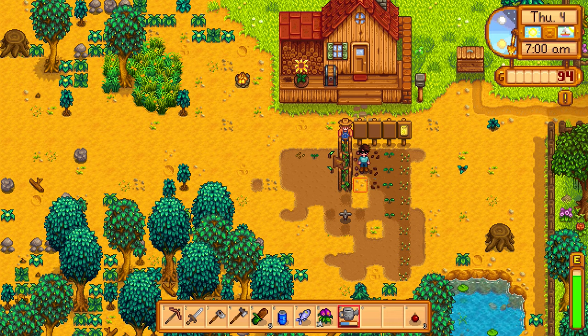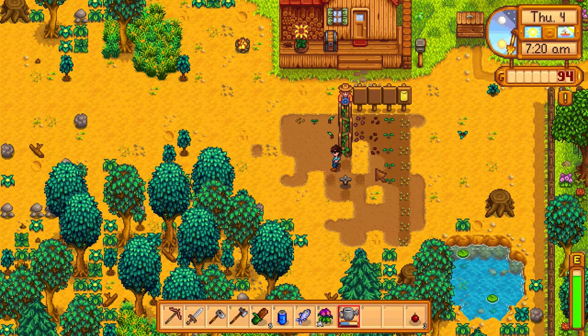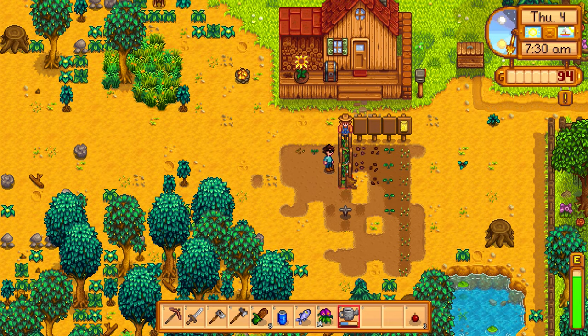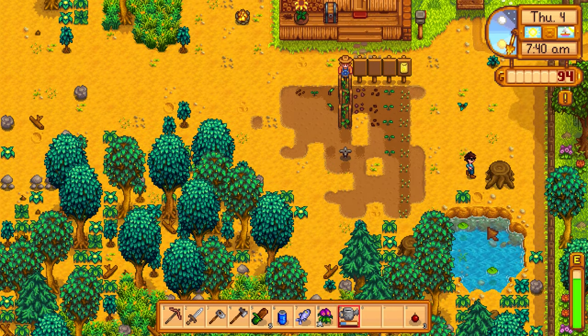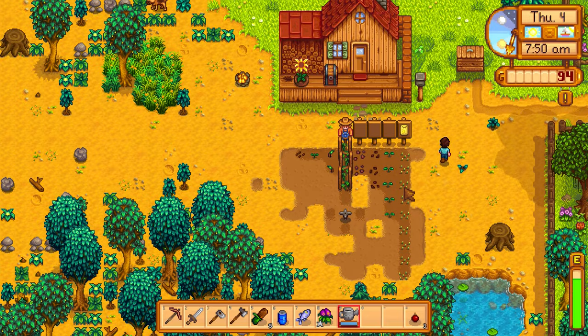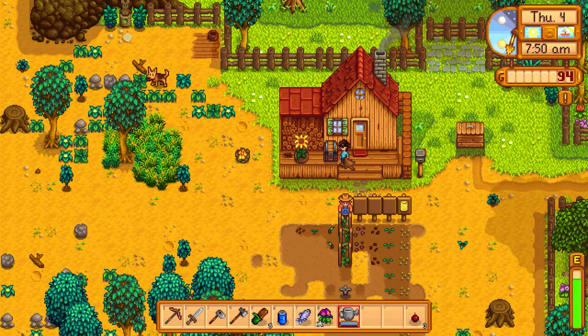Let's just water everything over here. We have tomatoes, melons, blueberries, hops, wheat, and radishes probably. We also had peppers for the summer crops. We'll figure it out whenever these are ready to go. Everything's watered. Let me do what I said I should have done last episode - let's go fill up our watering can. Don't water the chest - it's going to become soggy and the stuff will fall out. Let's go pet our dog too.